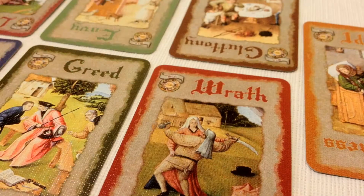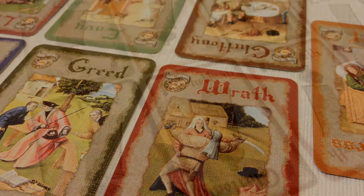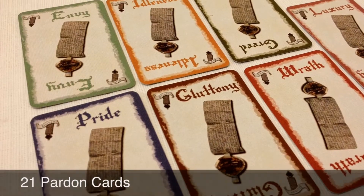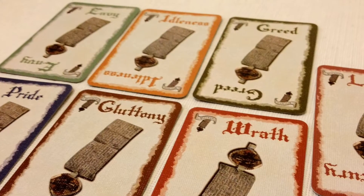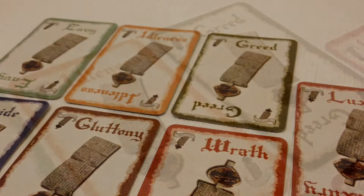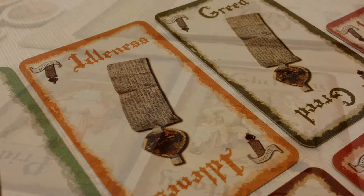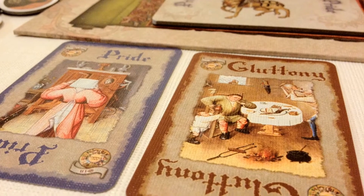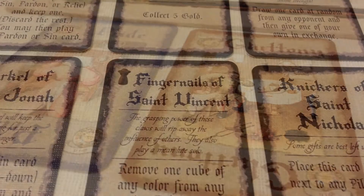If there are ever seven sins on a pilgrim, they'll die — the seven deadly sins. You have 21 pardon cards, and for every sin there is a pardon card. Pardon cards are the main way to collect money. For every face-up sin card in the area of a pilgrim you pardon, you get one pardon value. Pardon values are then squared, and that's how many coins you get.